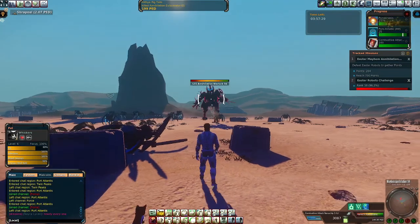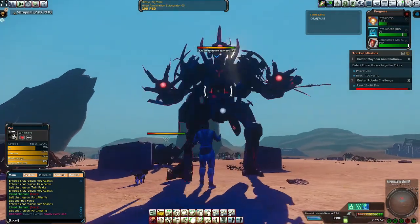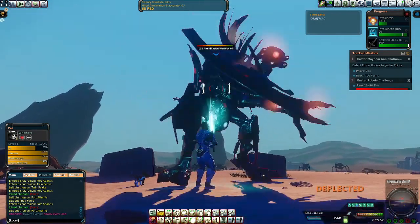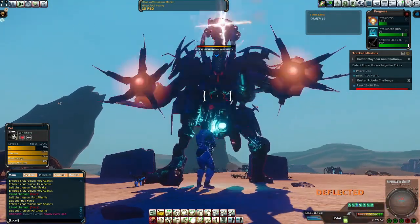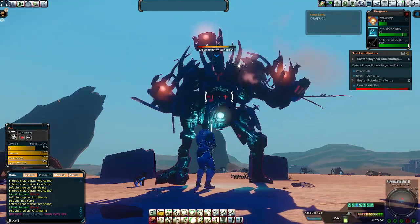Entropia Universe is not much different from that because of the way it's designed. You can do things like sweat mobs. If you're swunting, you're only shooting a mob once every five to ten minutes. You can tab, click, and then it just auto-shoots. That's the benefit to a game like Entropia Universe — it's very similar to mobile games in that way where you only have to do a couple taps here and there, and you're good to go for the next half hour.